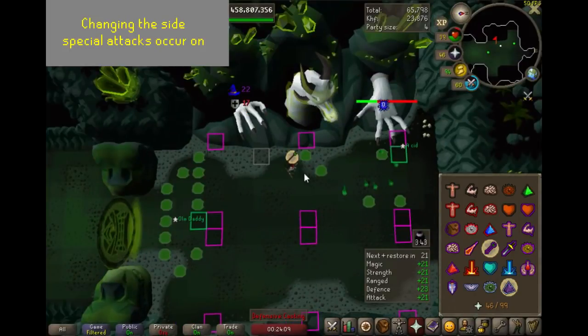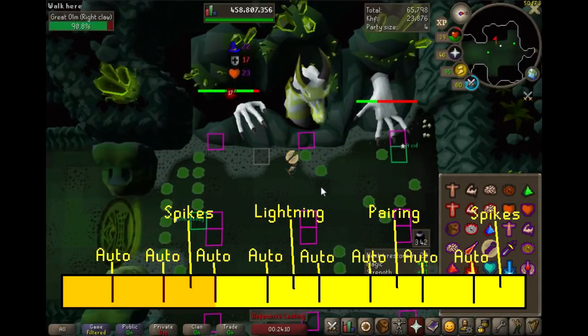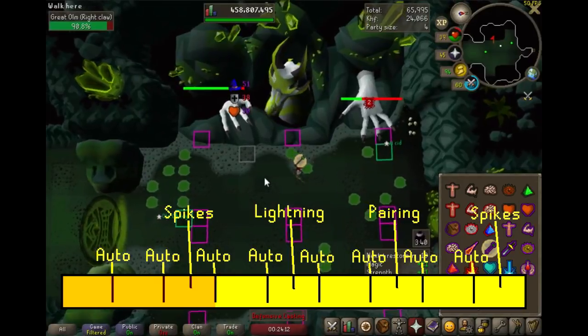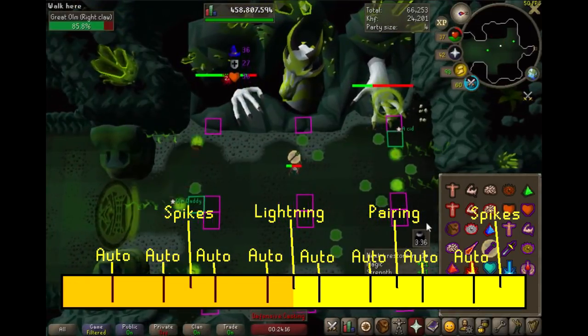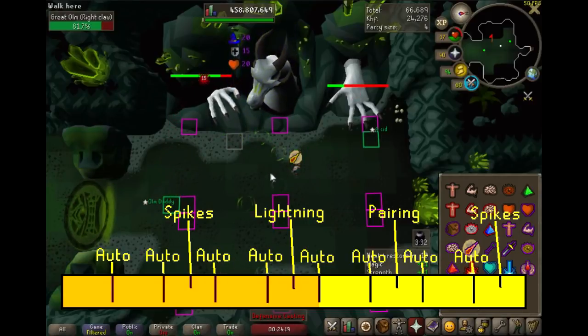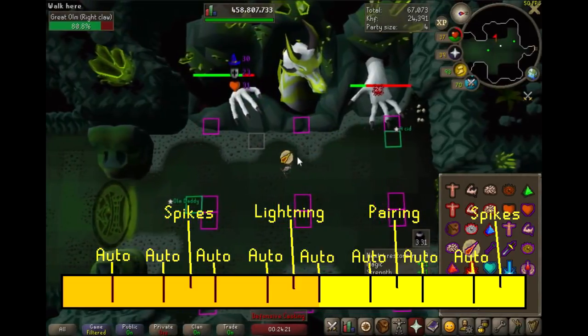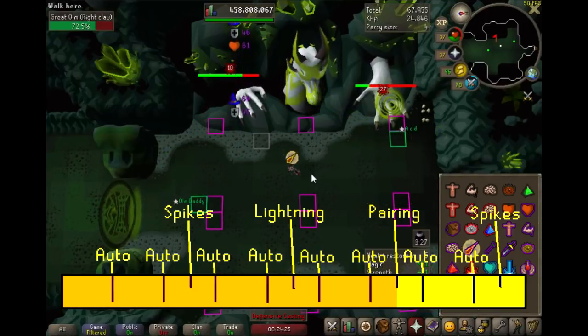The last thing I want to touch on is changing the side, in case you want the meleer to skip or in case you want the mager to skip and the attacks are happening on the wrong side. Here's a trick you can do in case only one person knows how to skip specials and you want to set it to them. We're going to start here on the third auto attack, which as you can see in the video is the acid splats that just went out. A special attack did not happen on melee but we want it to happen there. So a special will occur on mage after this auto, but I'm going to step over causing it to do another auto here because we want the blank auto on this side. There is the fifth auto, and since the majority are back on melee it's going to turn over here. There is auto number six and the special is set to melee, as you can see there at the pairing.